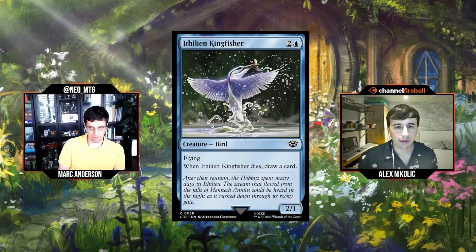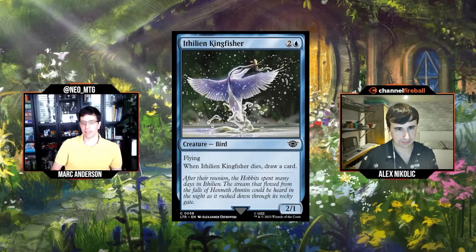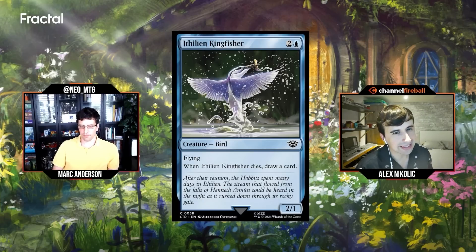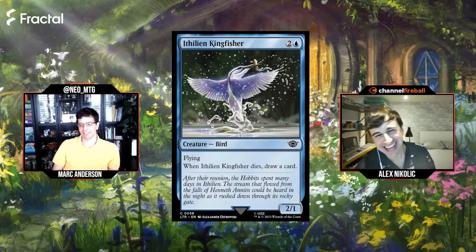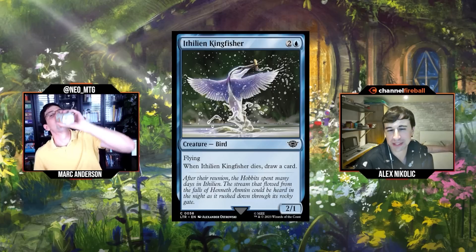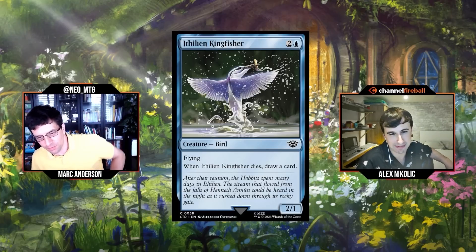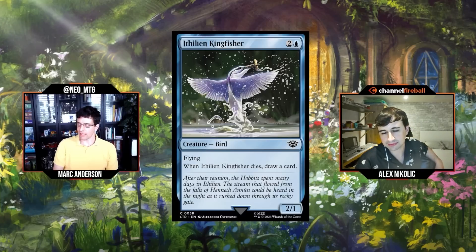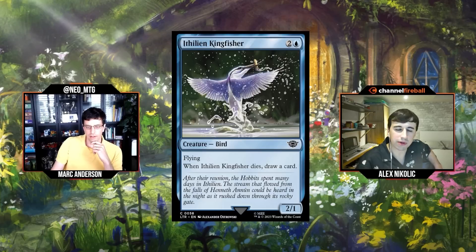Next: Athelian Kingfisher, two and a blue for a 2/1 Bird with flying. When it dies, you may draw a card. It's not Inspiring Overseer — dying is very different from entering the battlefield — but I still kind of like it. You're happy to block with it, happy to attack sometimes. It reminds me of Talus Lookout from DMU — a card your opponents don't want to attack into. I'd say it's probably a C.